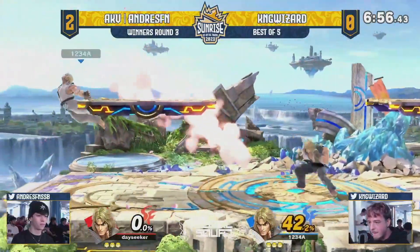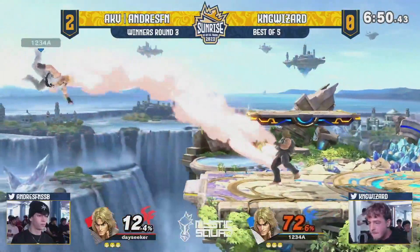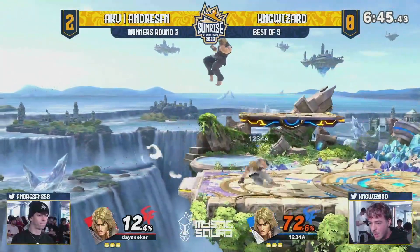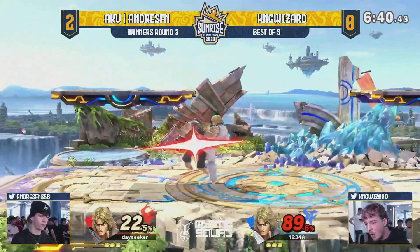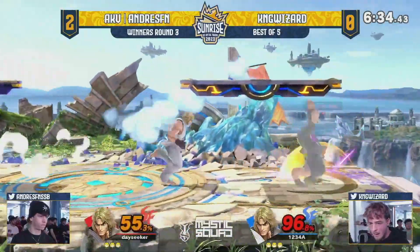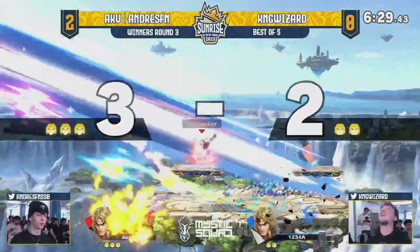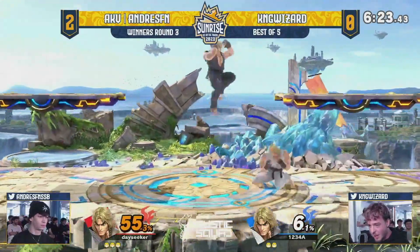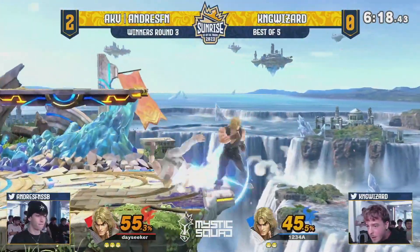Let's see if that roll comes in — and he was able to catch it out. Not able to find the up beat, but a beautiful air dodge coming out from King Wizard. For those a little confused: King Wizard is wearing white and Andre's is wearing black — that's the difference between the two. Beautiful back air follow-up off of the dunk from Andre's, who is looking super strong and maintaining stage control.